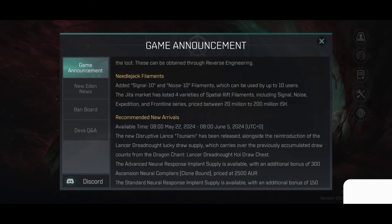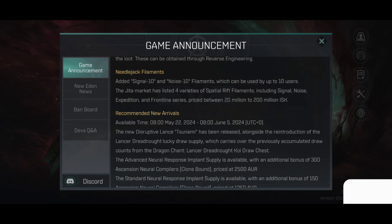Nullajack Filament: added Signal 10 and Noise 10 filaments, which can be used by up to 10 users. The Yitam Market has listed 4 varieties of the special rich elements, including Signal, Noise, Expedition, and Frontline Series, priced between 20 and 200 million ISK.